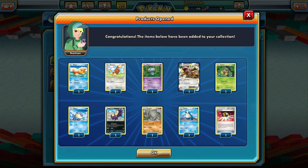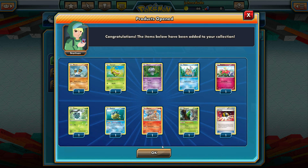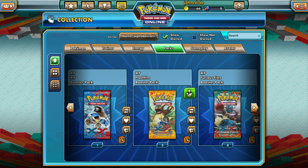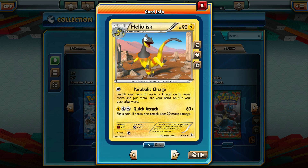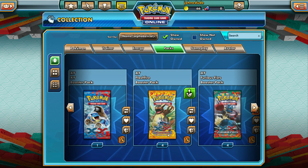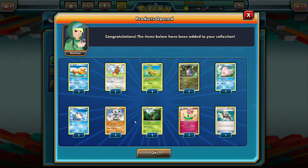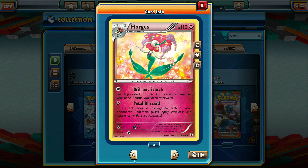We got a ton of EXes in this set — that's insane. We've got four packs left of Flashfire. It's definitely been awesome to me. The pull rate at the end was amazing — Charizard X and all those awesome full art Lysandres. I still want Pokemon Center Lady though. Will I ever see her? I've seen Florges but Florges is not cutting it — she's like a flower thing.